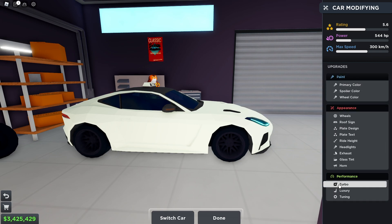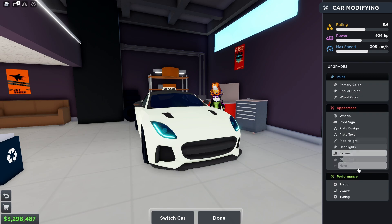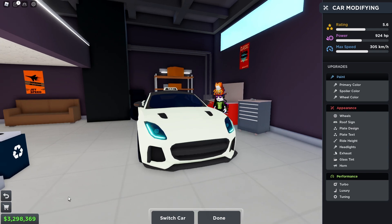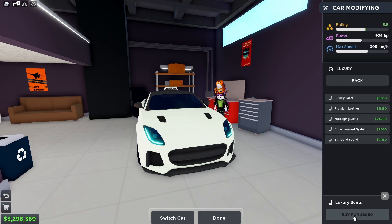Horn one. Now we're going to go for the big stuff — turbo, twin turbo, and big single turbo. I can grind the cash back with my friend and myself. I still have more than enough money to buy the Bugatti Devo, but it's not enough to buy and max it, let alone buying everything like what I'm doing now. Luxury seats, leather massaging seats, entertainment system, surround sound. Tuning: intake, performance exhaust, cooling system, and performance camshaft.